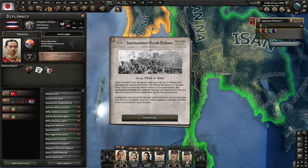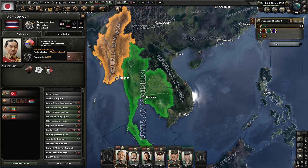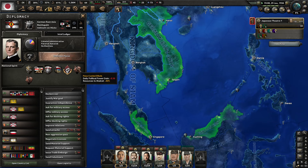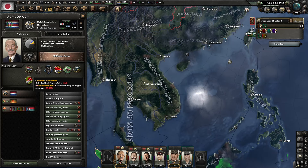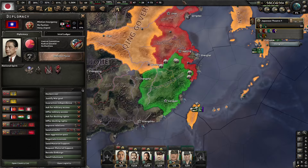A coup in Siam — a group of officers and intelligentsia calling themselves the Khana Ratsadon or People's Party has taken control of the government. Key government officials are under arrest and the king is being held by the new government. Shinkwing Tanguo and the Queen have been capitulated.